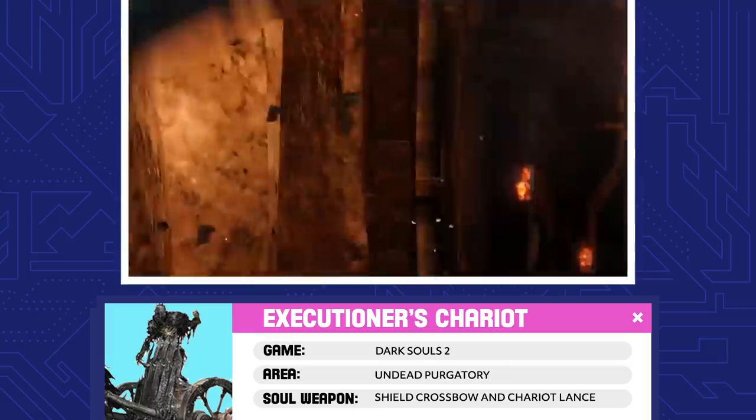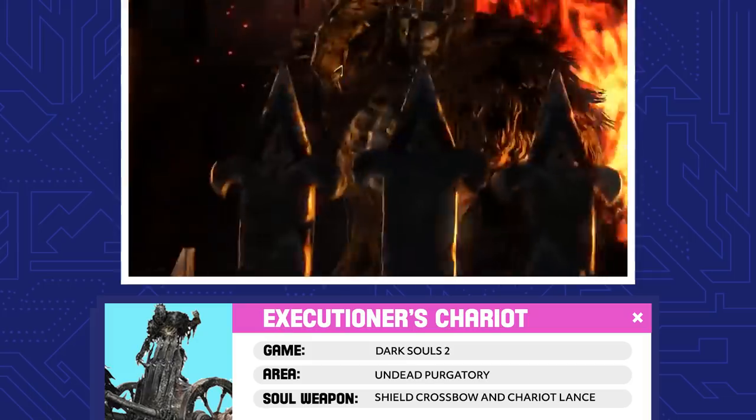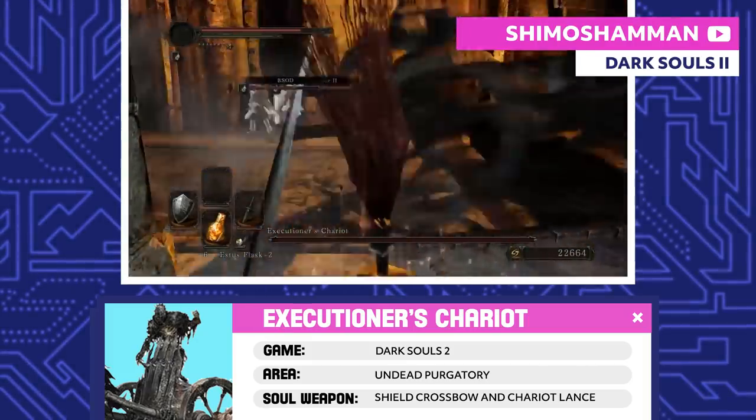Executioner's Chariot. When the Skeleton Lords would round up the undead, they'd throw them into the Undead Purgatory to deal with the Executioner's Chariot. This thing, and its horse, exist only to punish and torture imprisoned undead.